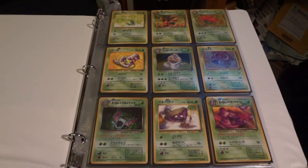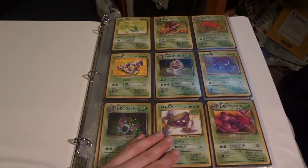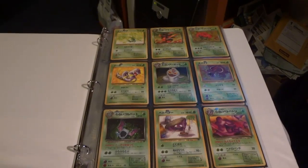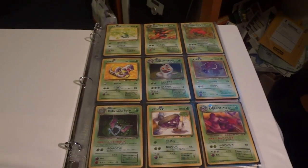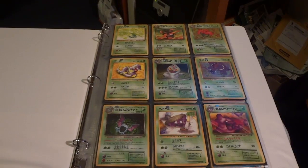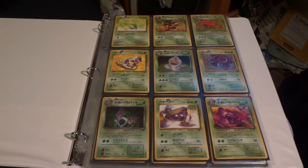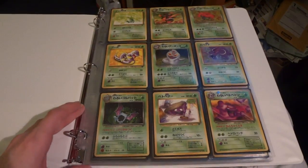Now, it's not guaranteed that I would have completed the set anyways, but the chances were higher. After my opening, I needed two holos to finish the set: Dark Weezing and Dark Gyarados. An awesome trader — just one trader, actually — had both of them, and I got them in a few weeks ago, but it's just taken me this long to actually make the video.